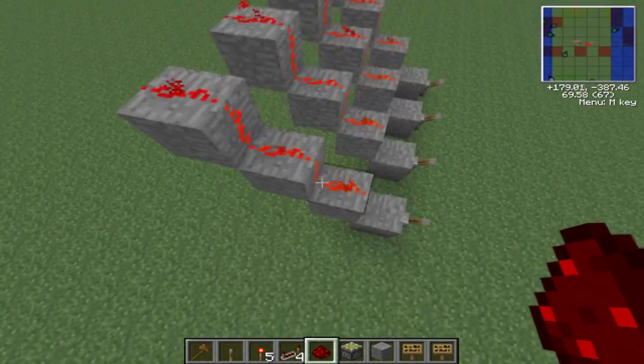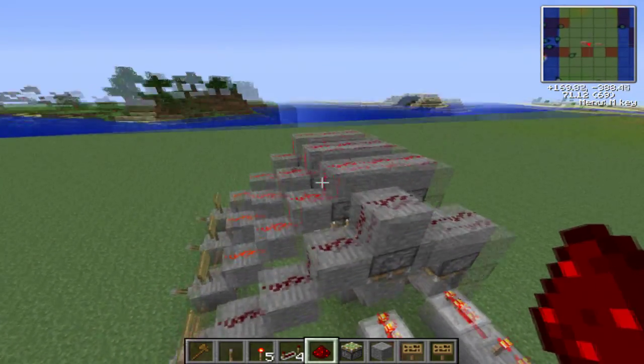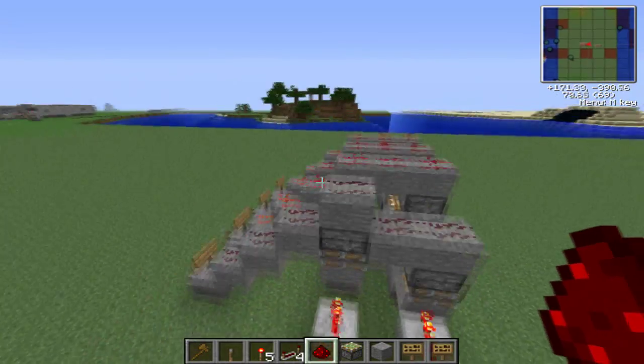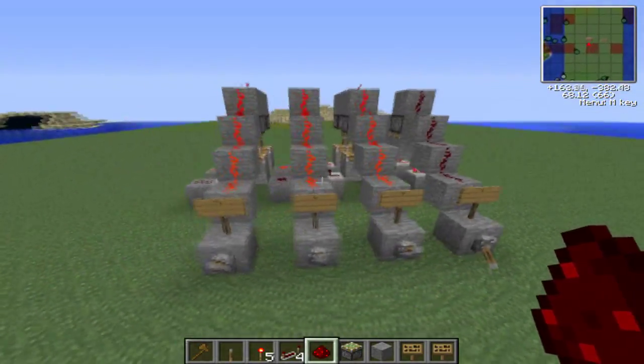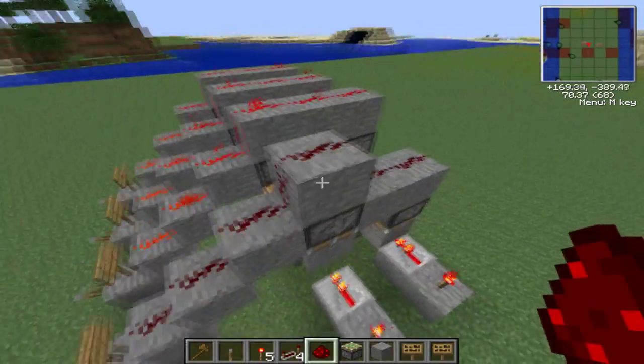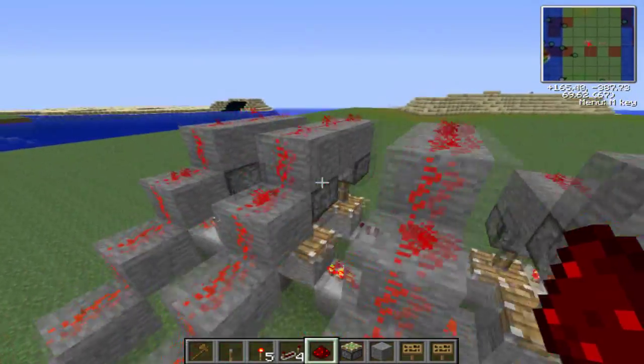You have an inverter. The inverter signal goes up here. Redstone — done. So for zero, we need all high pistons. All high pistons — I'm going to go over all this information later on.